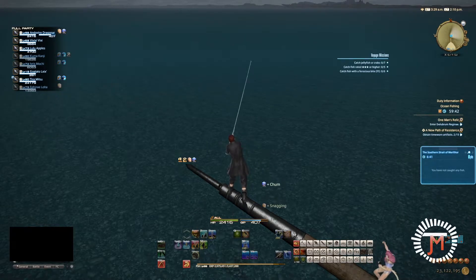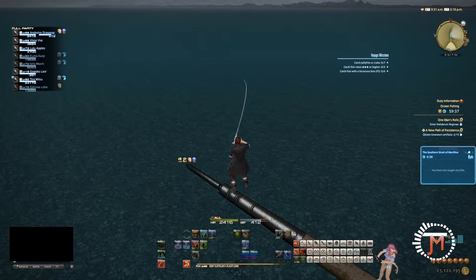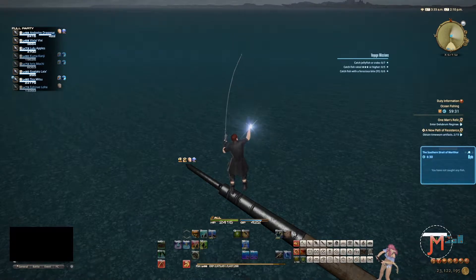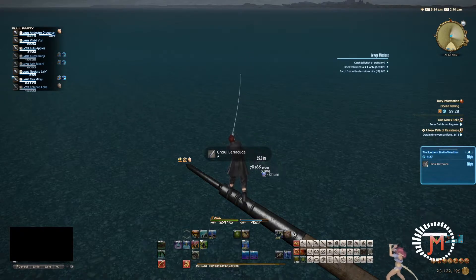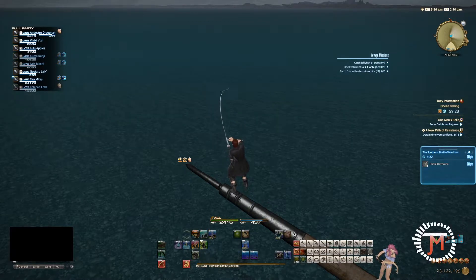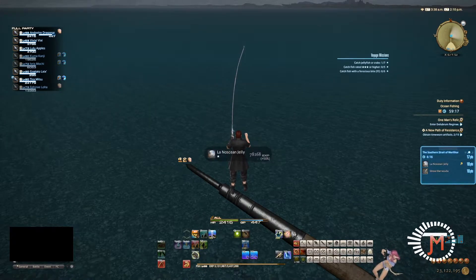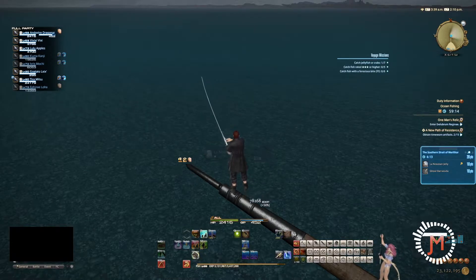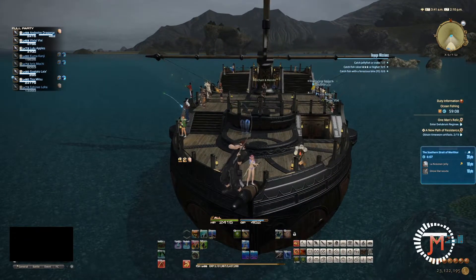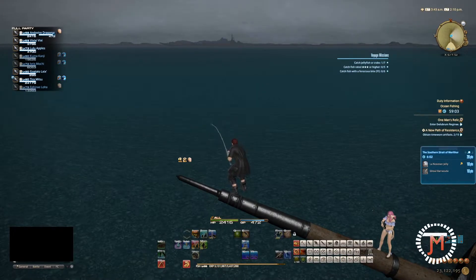Chum the water a little bit, cast a line. Ocean fishing is this really interesting piece of content where every two hours you go to the spot in Limsa and the boat for ocean fishing will begin its queue. You join up and go out on an expedition, and it goes to three different areas at random. You get a couple of voyage missions you can see in the top right, and essentially what you gotta do is fish. You can buy bait and tackle from the merchant.